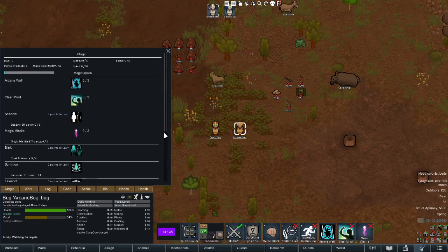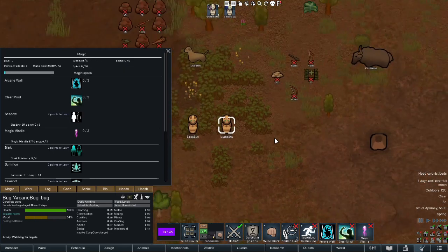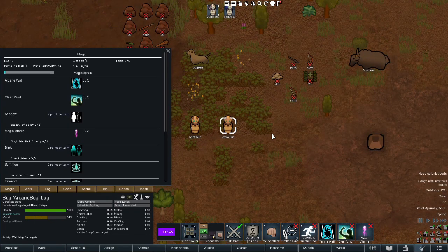Arcane classes all have three different things they can level up as base abilities besides their spells. There is clarity, which increases the rate of mana regeneration by 5% per level and maxes out at level 5. By the time these characters reach level 5, I would almost always suggest maxing out their clarity first, as this means they can cast spells more often. Focus decreases the mana cost of all abilities across the board by 2.5% per level.